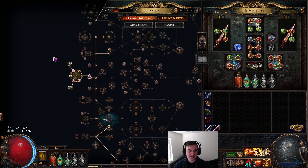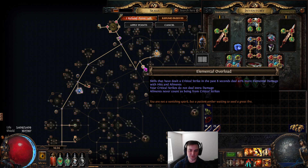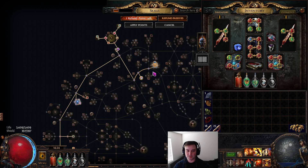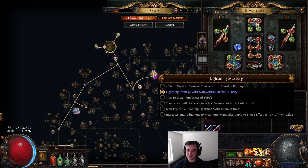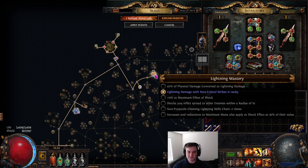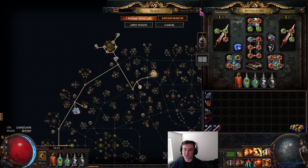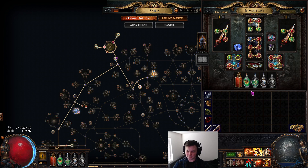We take Elemental Overload because we want more damage without worrying about scaling crit on top of armor and auras — it's too much. You can also grab Crackling Speed for increased lightning damage, but the real value is that lightning damage with non-critical strikes is Lucky: the game rolls damage twice and takes the higher value. This matters a lot because lightning damage has a massive range — 8,614 to 70,000 — so more rolls is better.